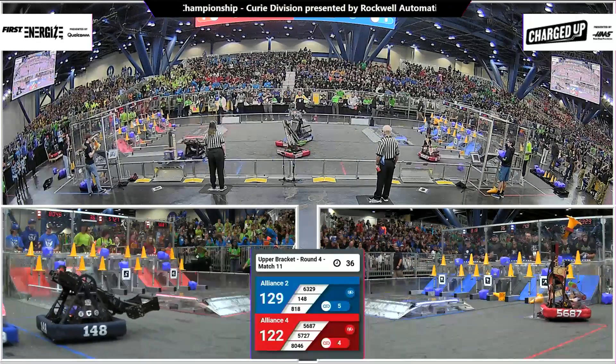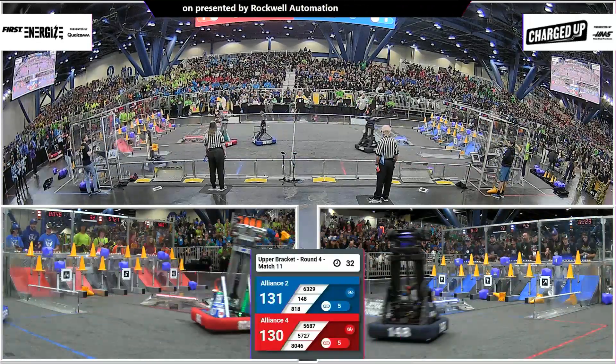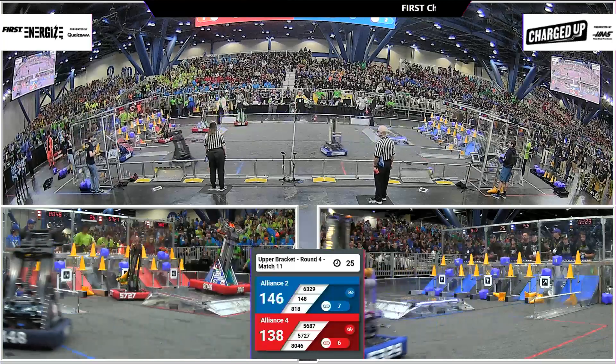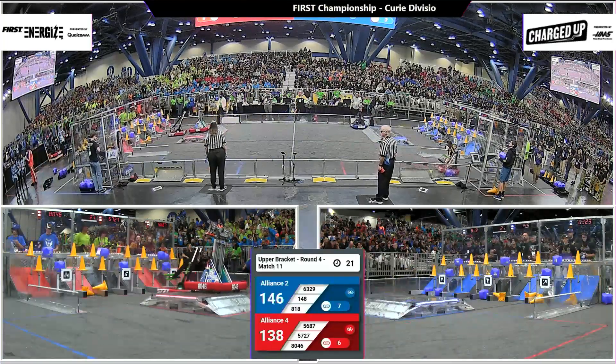Blue Alliance on their way to filling the grid. 1, 2, 3, 4 game pieces remaining. Red Alliance now needs one more than that. Here comes the second row — Outliers — another game piece in the bottom row. Will not score.